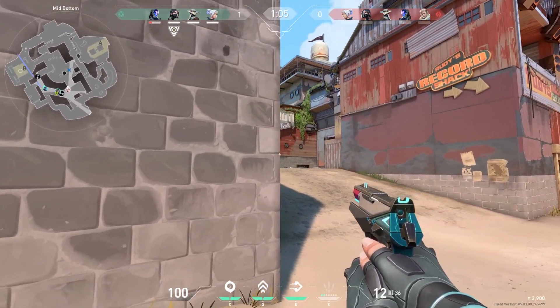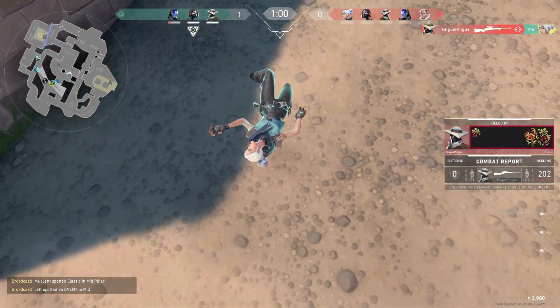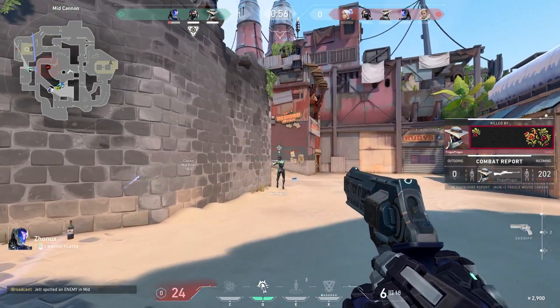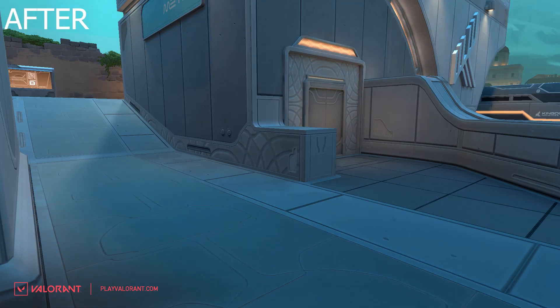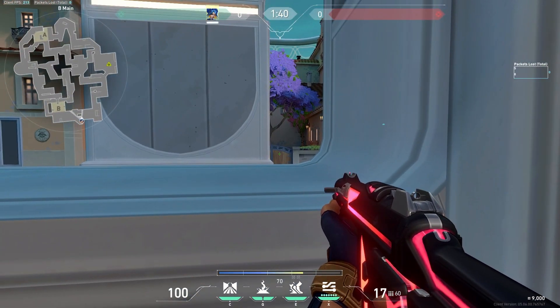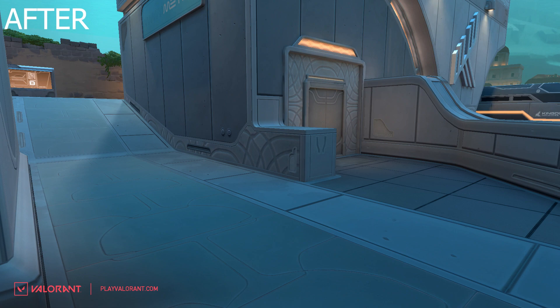Pearl has seen some massive changes in the fact that there are lots of little changes, but none of them are that huge to how the map is played. So here we have the common angle when you are pushing down B. They just slightly lowered the wall so that agents can't look down and completely hide behind it. People used to be able to hide in that corner — some characters could, by looking straight down, they wouldn't stick over. Now it's low enough that you do not have to clear that angle, which should overall make pushing B a little bit easier.